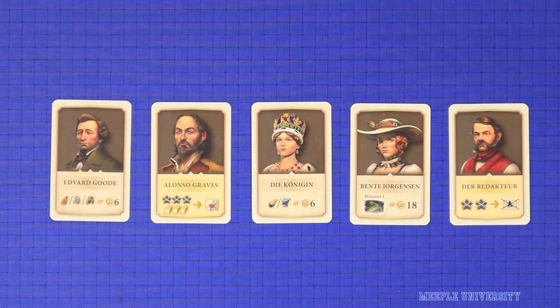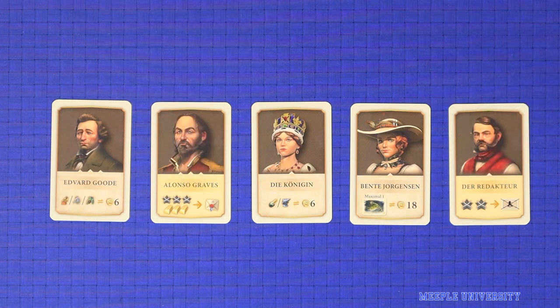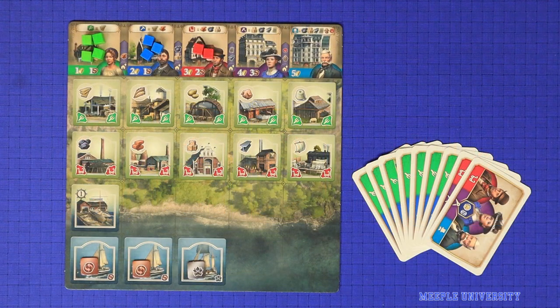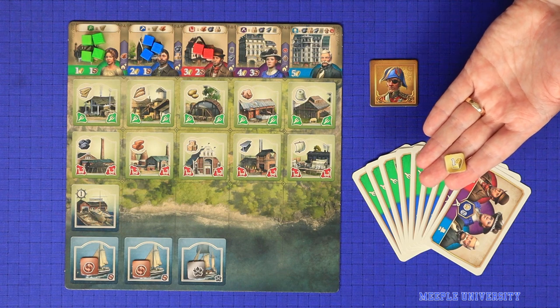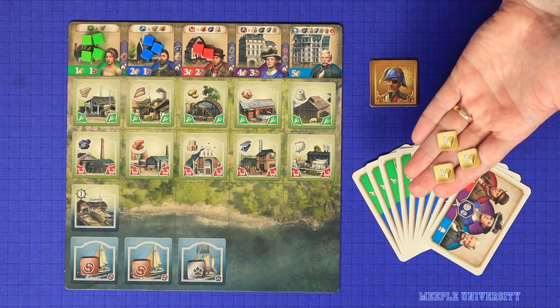The lighter coloured cards represent extra ways to score in this game, and the darker coloured ones represent extra actions or rule changes available. Finally, choose a first player who takes the first player token. The second player takes one gold, third player takes two gold, and fourth takes three gold if applicable.